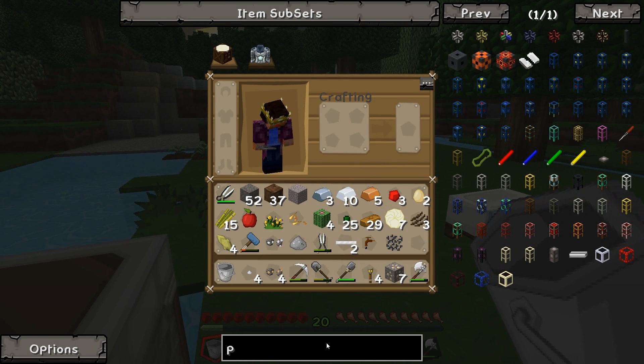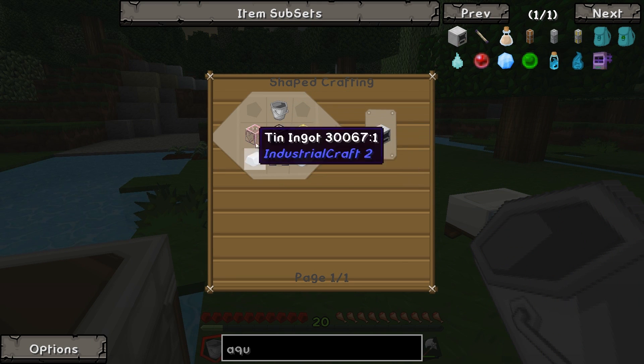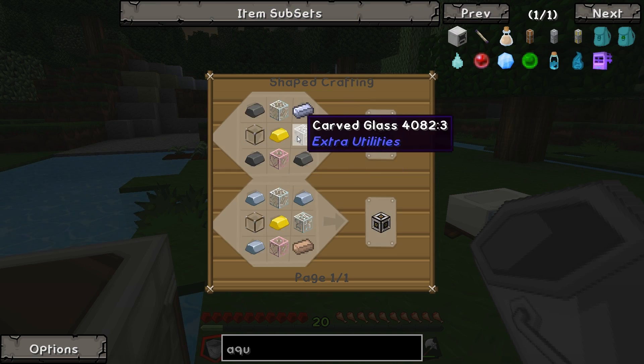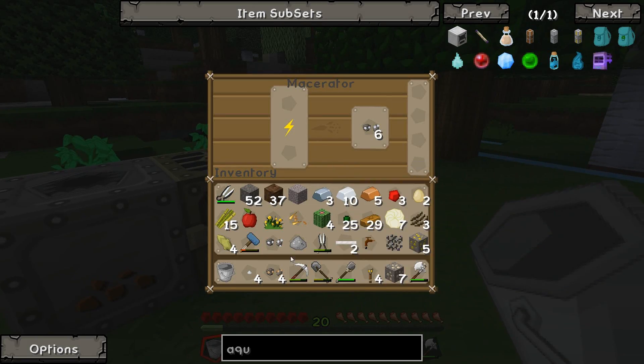The water thing - I think we could go with an aqueous accumulator actually. I was going to say a pump but aqueous accumulator probably makes more sense. It needs tin, glass, a bucket, a pneumatic servo, and a machine frame, which we can do. Because we got some gold whilst we were down mining last time. Here it is, I'm going to quickly smelt that up - or macerate it, shall I say.